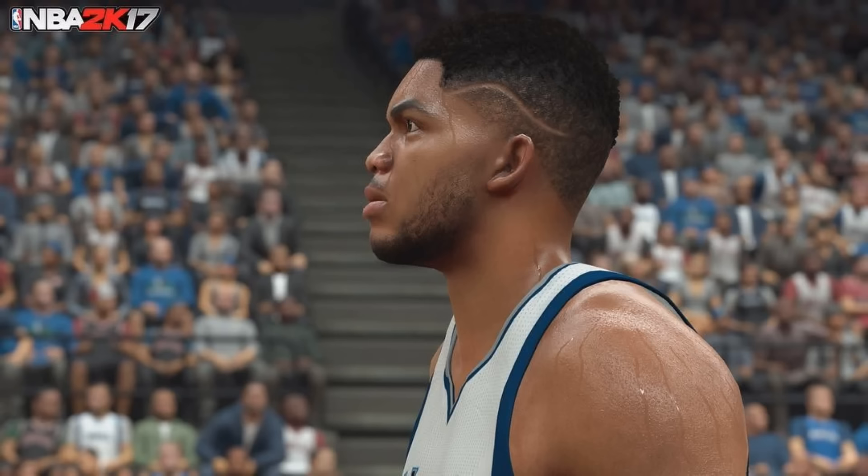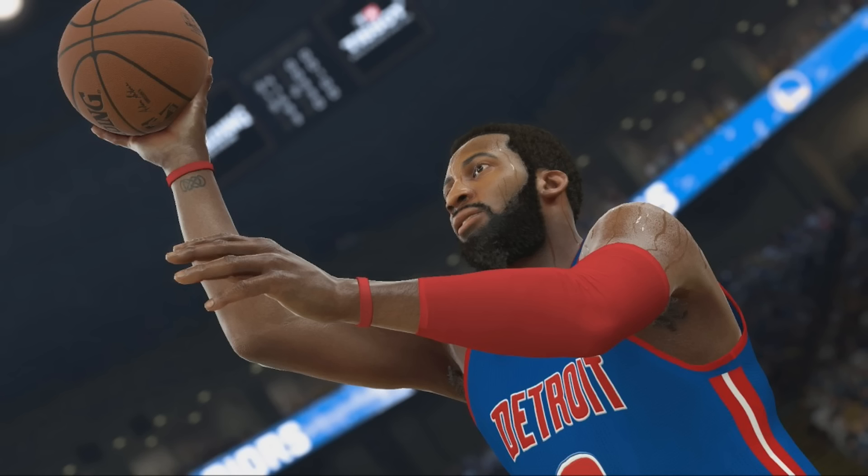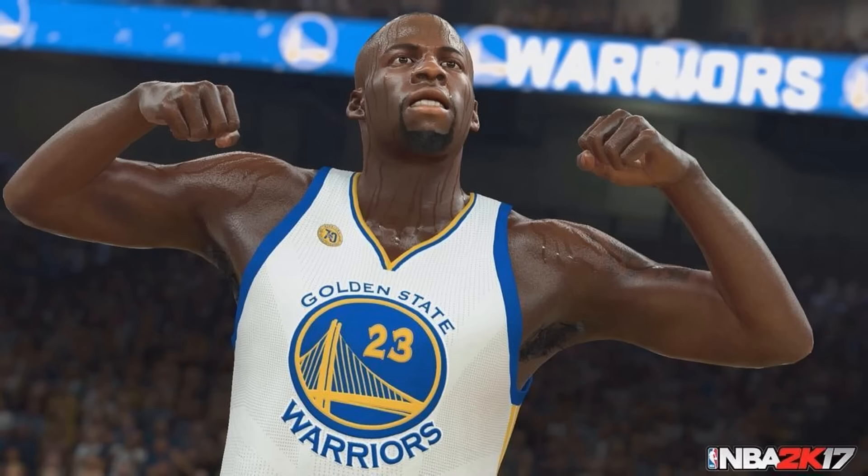I had two people grabbing on to DeAndre Jordan at one time and he was still able to get an arm up and tip it out — which is what happens in real life. He's not going to get the rebound but he can still go for the tip. With put-backs, if you have no one around you, you can actually go up and tip-dunk it one-handed. I like that because when you're down there by yourself, there's no reason to come back down with it — just catch it and put it in at seven feet.